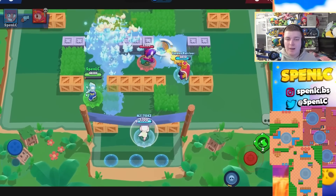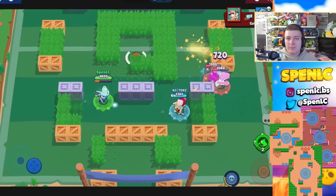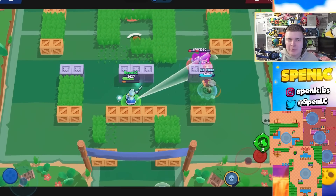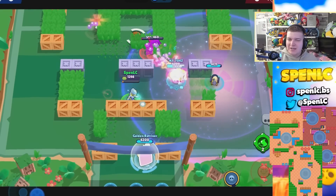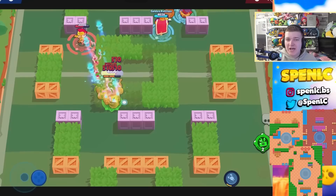Next up is Amber. She's only really being used on Hot Zone maps in competitive right now, because she gets a lot of value out of her super. Maps like Ring of Fire, Open Zone, and Triumvirate are going to be good for her because she can cycle her super really easily, play defensive, and get that zone.